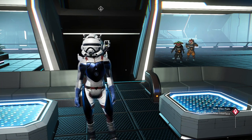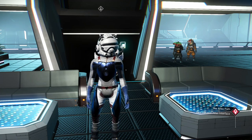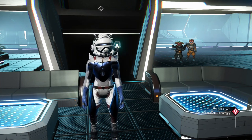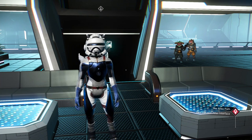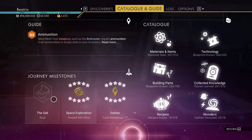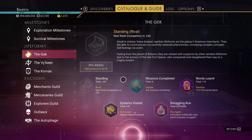Anyways, that method had a major downside. You lose practically all your standing with whatever race is dominant in the system where you're conducting your piracy. In my case it was the GECK. I am now a rival of the GECK and my current standing is minus 247.